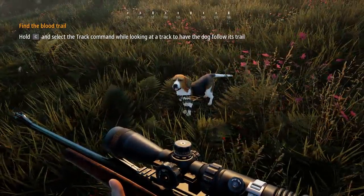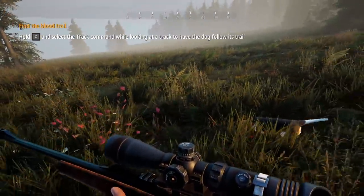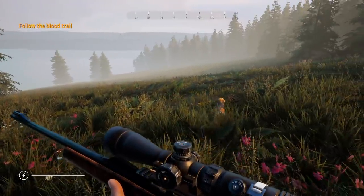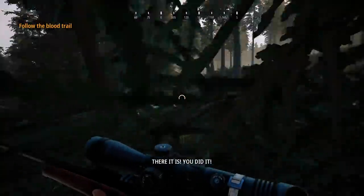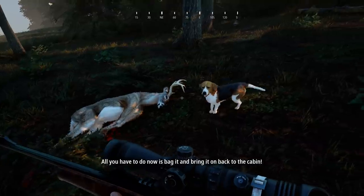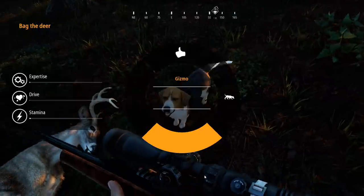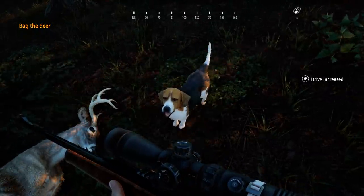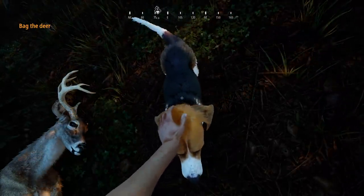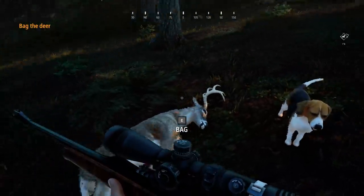Gizmo is giving me an option - I can either make Gizmo go after the trail or I can follow it myself. That's not even a question. Go on, Gizmo. Go track him, little buddy. Gizmo found it. Bag it, tag it, get back to the cabin. Good job, Gizmo. I've got to give him a pet. There we go. Good boy. My Gus is standing at a different set of tracks for some reason. Your Gus is stupid - he's not as good as Gizmo.